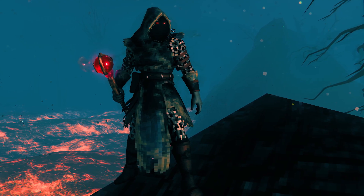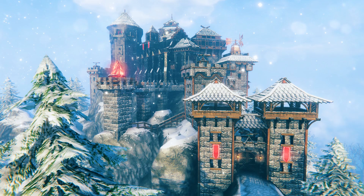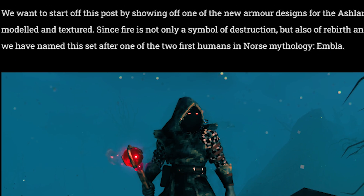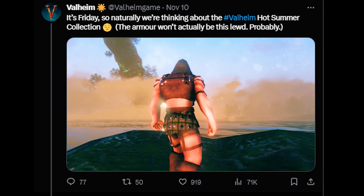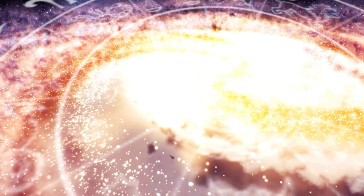Of course, we'll also need to be able to defend ourselves, and for that we're going to need some better armor. What we have here is a final concept of some new Ashlands armor. This is one of the new design Ashlands armors, so it does imply there will be several and this is just one they're showcasing. This particular armor they're calling Embla, which is from Norse mythology. Ask and Embla were the first two people created by the gods, Embla being the female of the two.